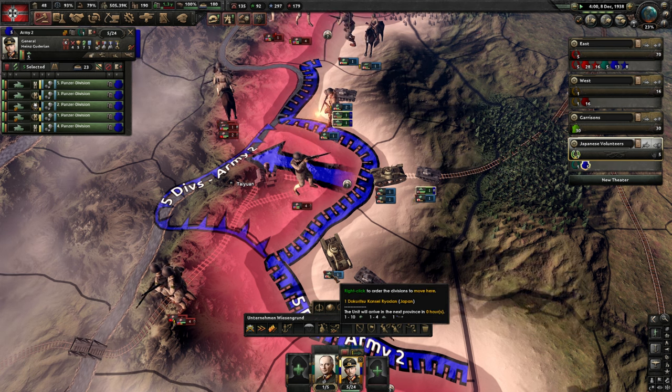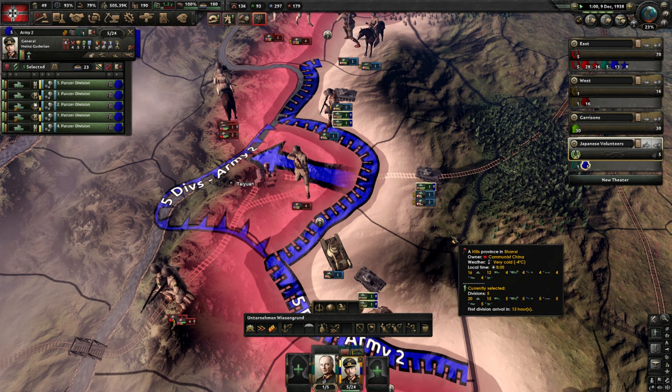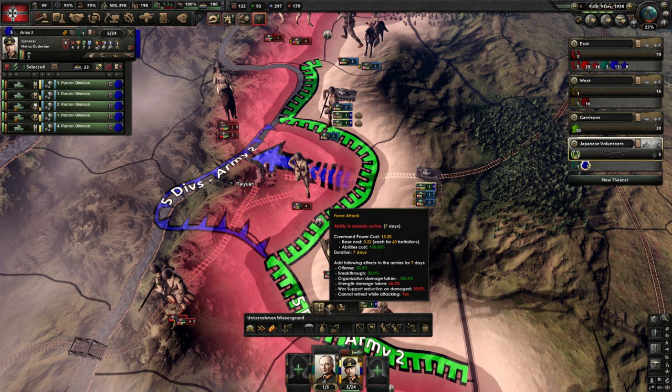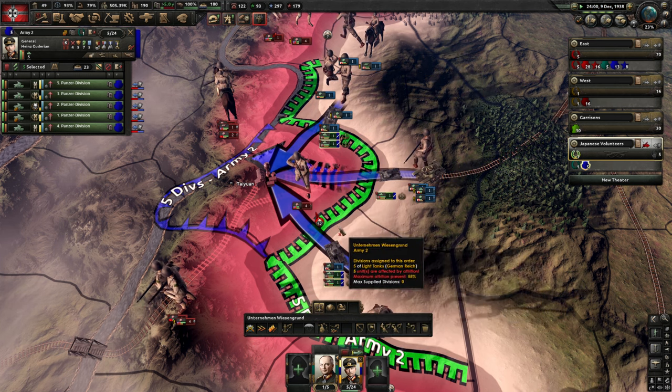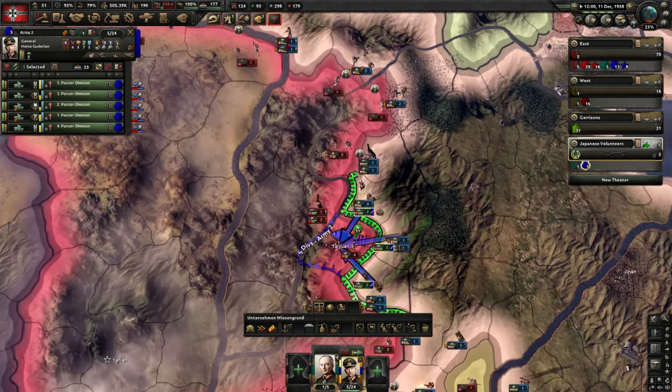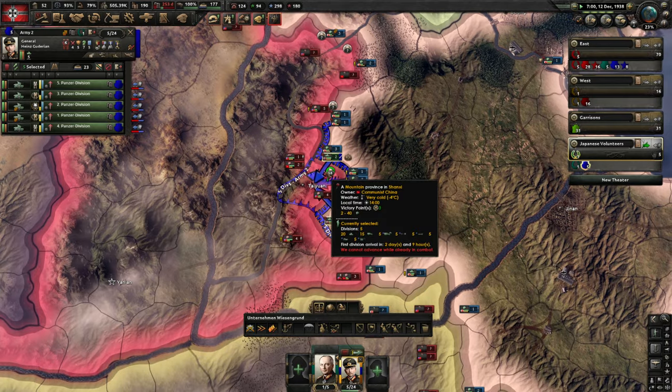Japan is having tanks here as well — it's infantry with tanks. They have the full planning bonus, so let's do this. We should be able to get it now I think, even when we are attacking in the hills. We are doing considerably more damage.